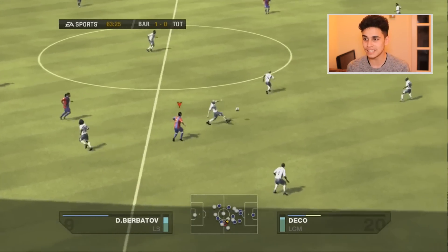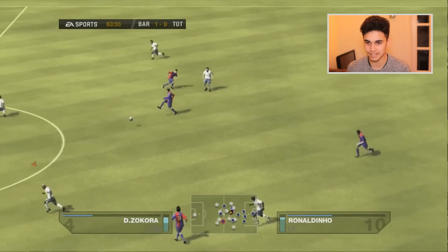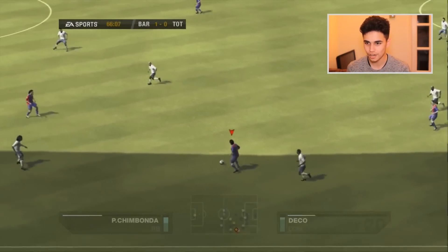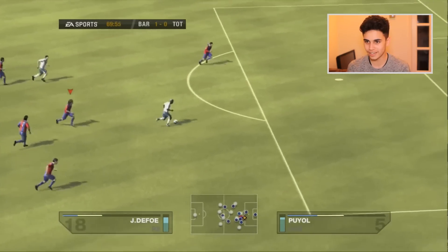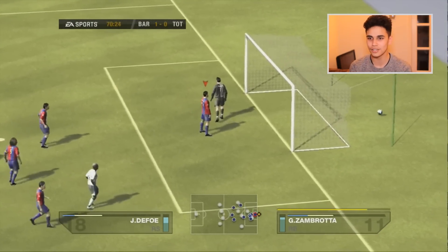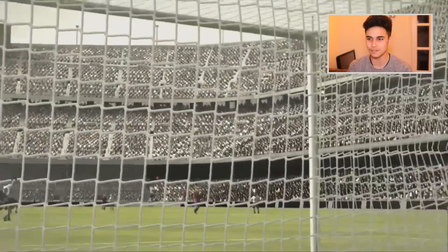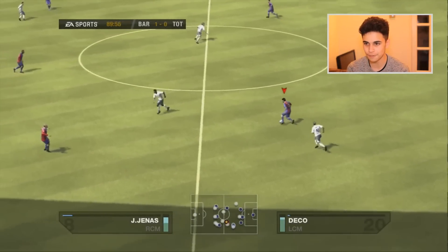Deco is too good — play it through! Why don't they listen to me? I'm spamming the button and they don't do it. Oh, what a tackle! That is a perfect example of how to tackle on FIFA 07. I can't defend — and he's hit the side netting. I think that's Jermaine Defoe right there — look how sweaty he is!